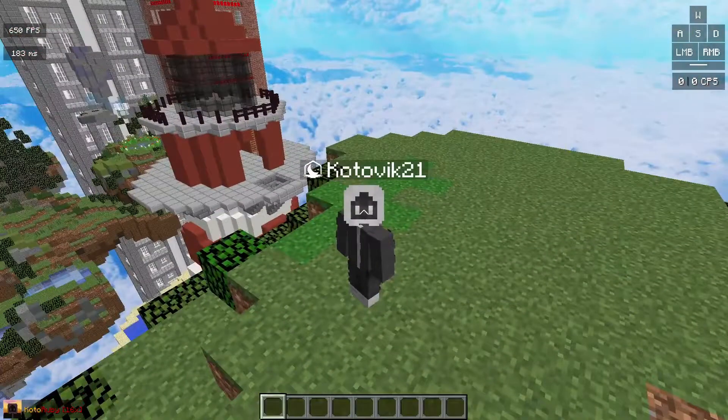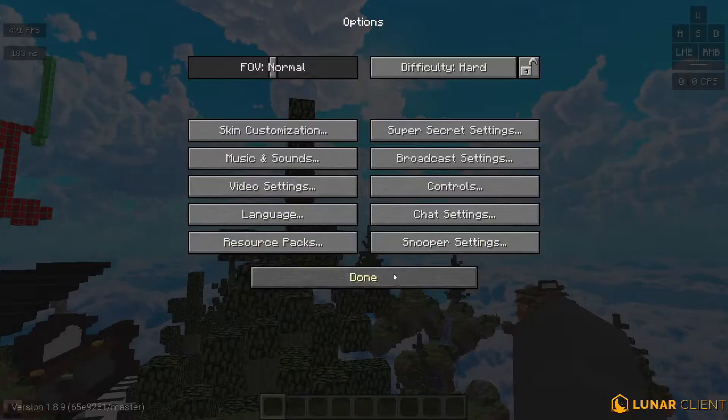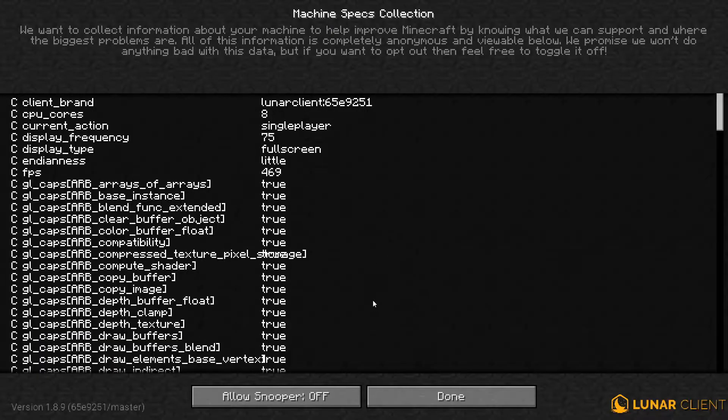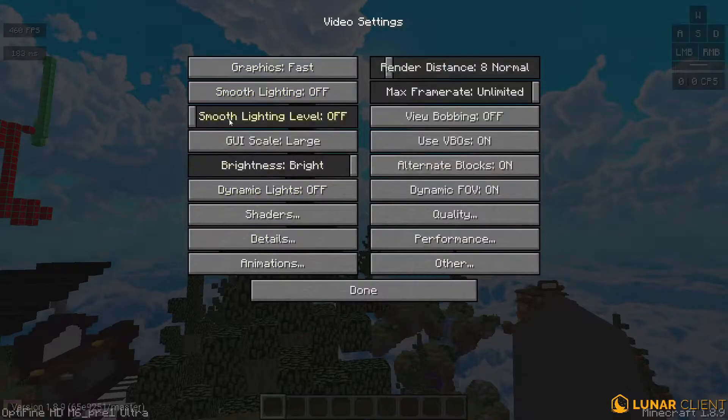Once you have done that, go into the snooper settings first. You want to make sure snooper is off because it will take some FPS, so it's better to turn it off. Now, in the main FPS tab — the video settings — here are my settings, which are the absolute best settings.